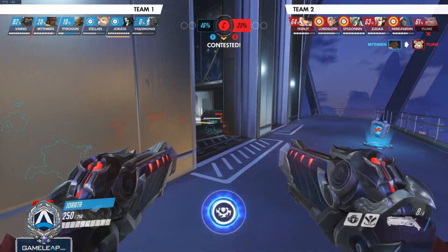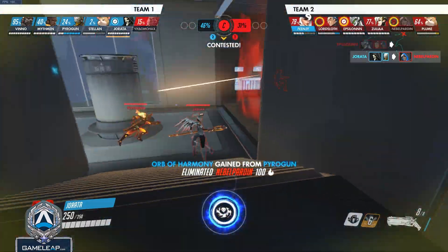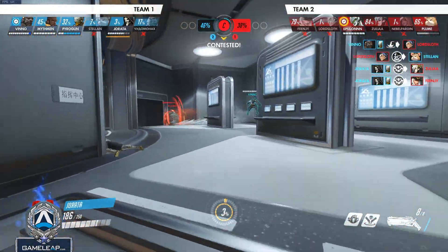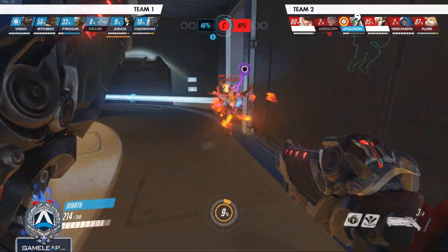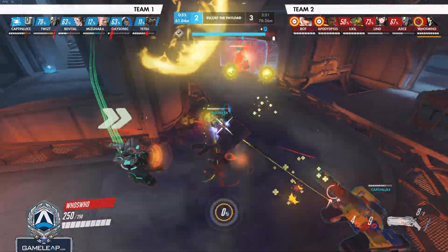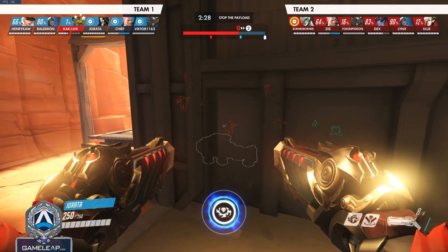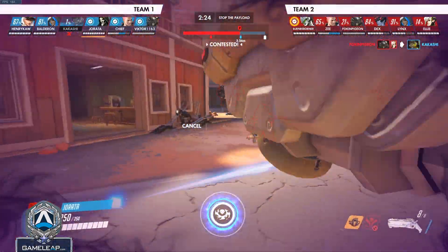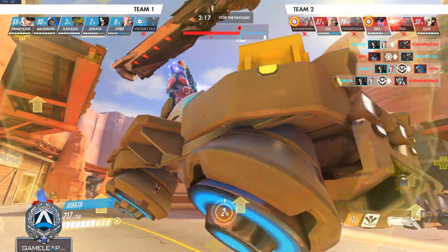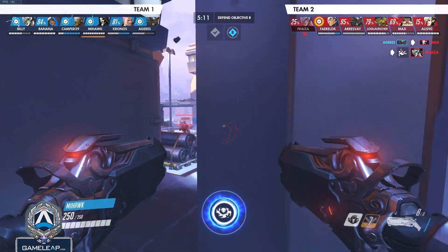Death Blossom can animation-cancel anything and reloads you, so it can be led into with all your other abilities. If you can bait the enemy McCree — do damage, wraith out, fake leaving, come back and kill him — the instant he's dead, there's no more CC. That's exactly when you pop your ultimate. All those enemies coming to focus you down will die to it, and then you get your guns back. Use Death Blossom to continue momentum from a previous play.